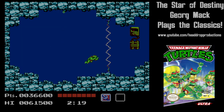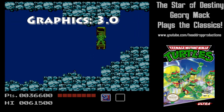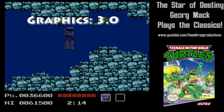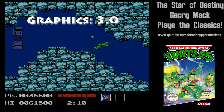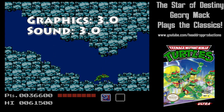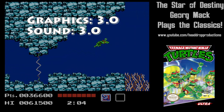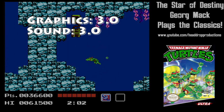When it comes to grading Teenage Mutant Ninja Turtles on NES, graphics get a 3.0. Everything looks above average and the enemies are all detailed in their own weird ways. Sound gets a 3.0. I like the music throughout the game — it's not top tier, but it's not going to get on your nerves. The low health alarm isn't constant, which is welcome.